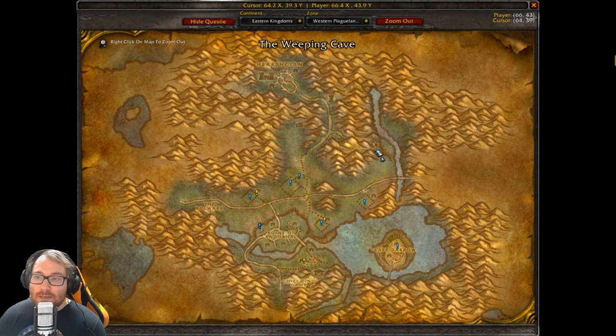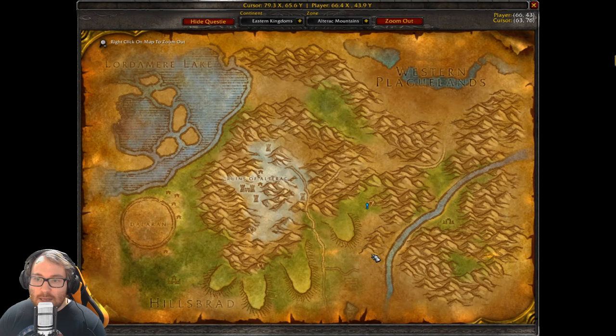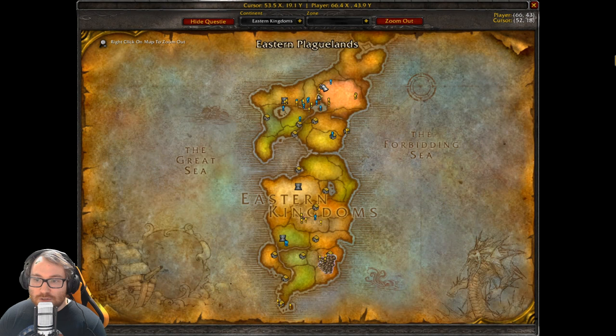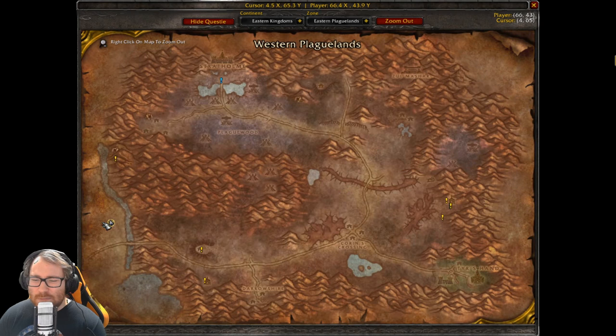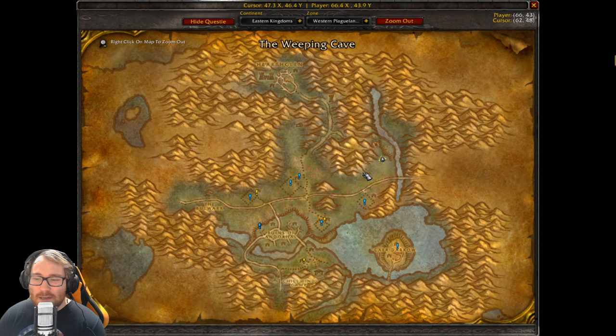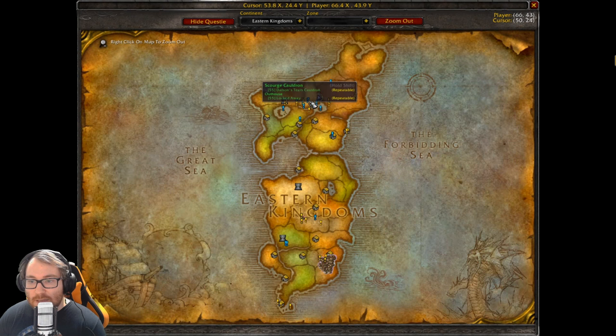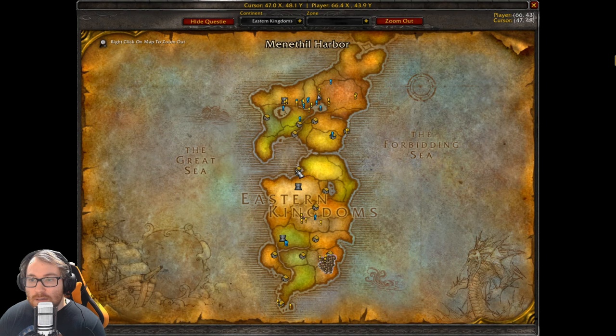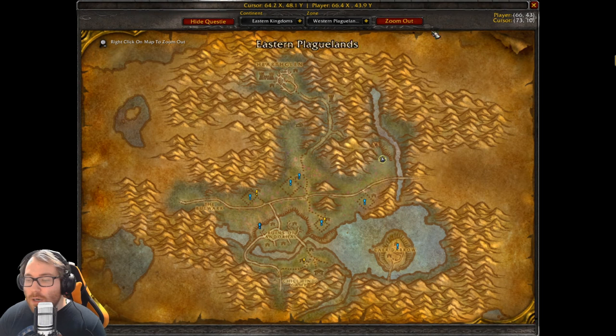To farm this, you come to the Weeping Cave here in Western Plaguelands. If you're Horde, the fastest way I've found is to fly to Tarren Mill in Hillsbrad and then run straight up. From Undercity you're dealing with the elevators and getting above ground, so I find Tarren Mill to be the quickest. Alliance, I'd imagine flying from Menethil would be your fastest way since you can get there from Theramore.